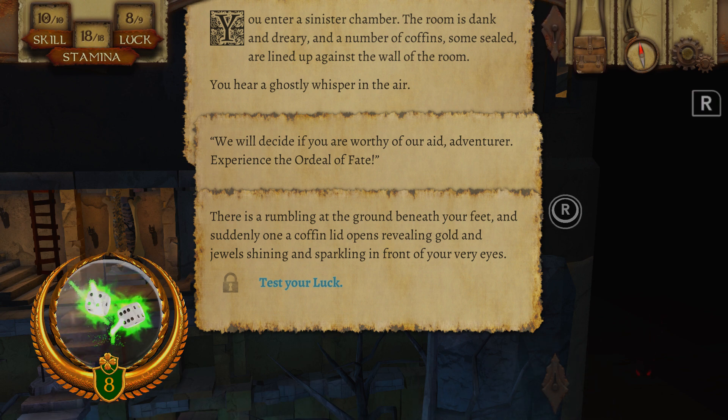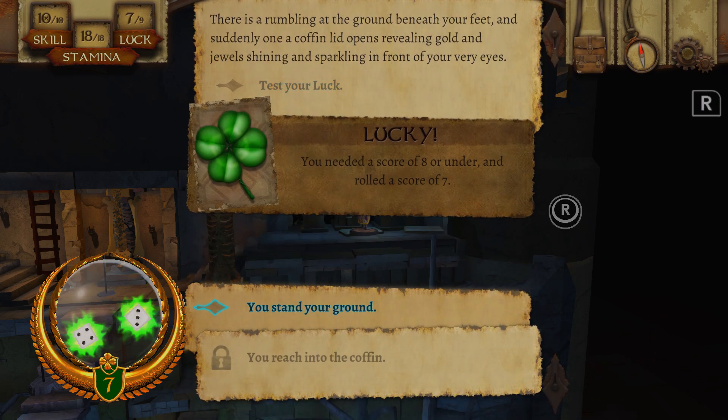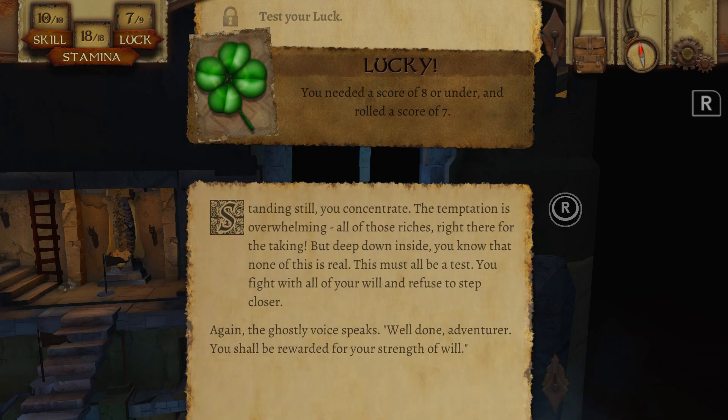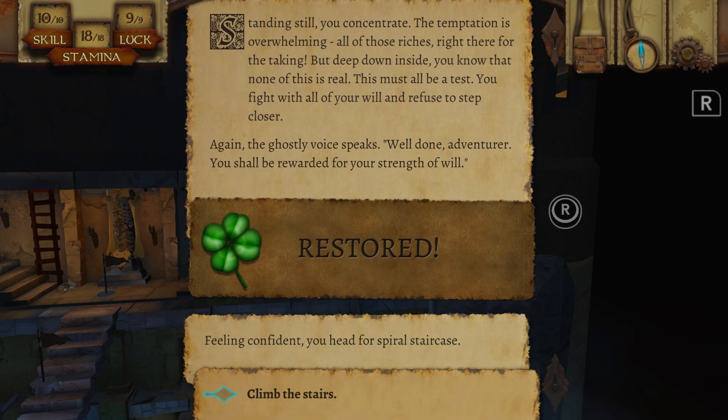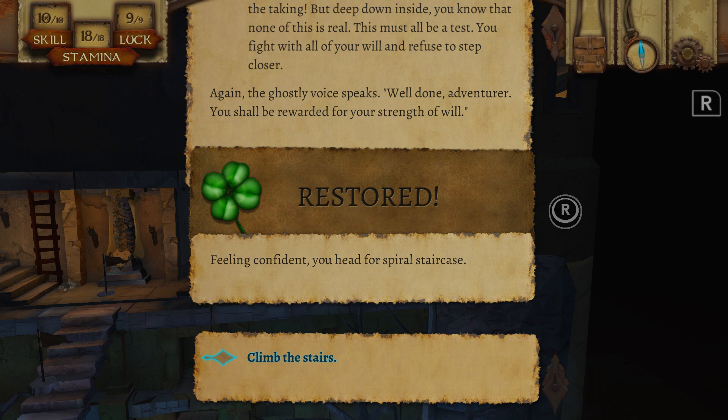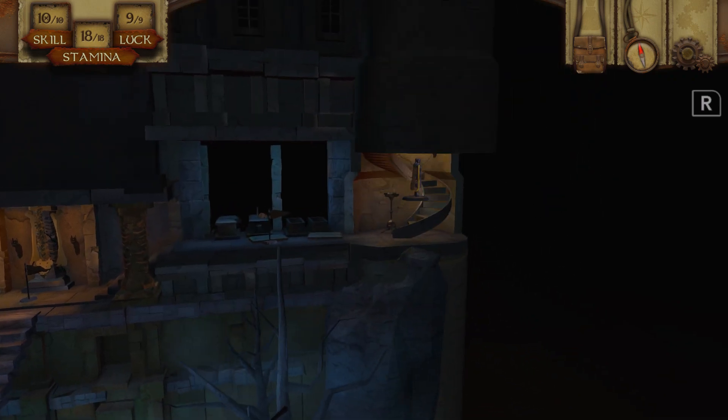Test my luck. You stand your ground, concentrating — the temptation is overwhelming, all of those riches right there for the taking. But deep down inside you know that none of this is real, this must all be a test. You fight with all of your will and refuse to step closer. The ghostly voice speaks: 'Well done, adventurer. You shall be rewarded for your strength of will.' Luck restored. You head for the spiral staircase — there's been a few text errors recently, which I've almost never noticed before.